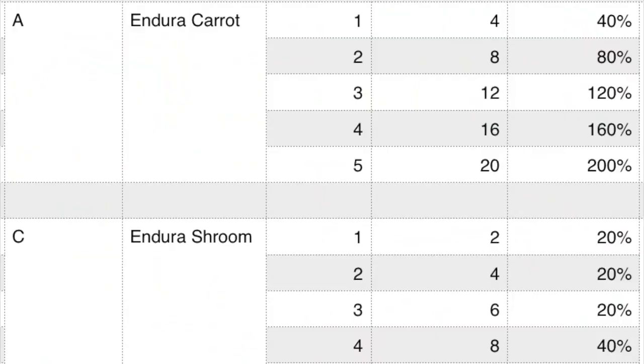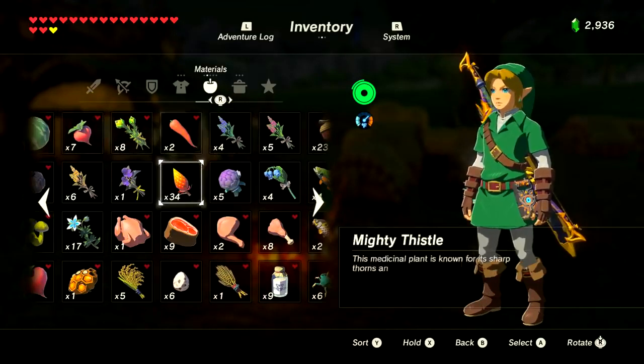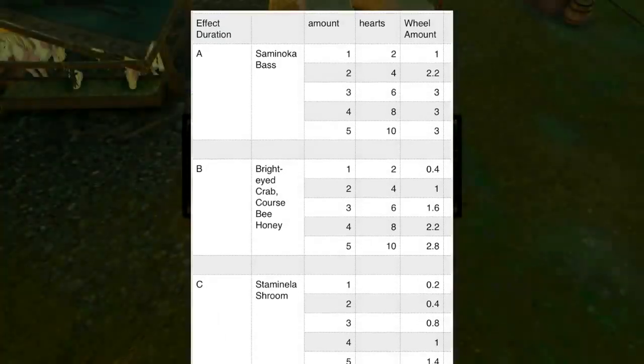Enduring food gives you an extra stamina wheel or two. There are only two items for this: the Endura Carrot and the Endura Shroom. Each recipe will also replenish your stamina, so use them wisely. Each Endura Carrot gives four hearts and 40% of an additional stamina meter — two for four-fifths, three for one and one-fifth, four for one and three-fifths, and five for two full stamina wheels. The Endura Shroom only gives one-fifth of a stamina wheel until you cook four, which gives two-fifths. Endura Carrots are the best — found behind the Great Fairy near Kakariko Village. Each one also gives full restoration of your stamina wheel, so you may not always want max stamina regeneration.